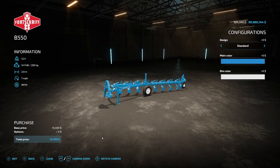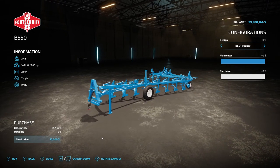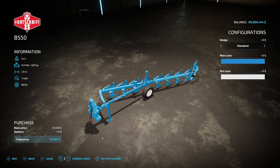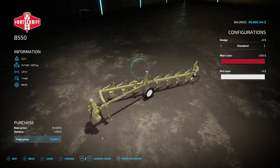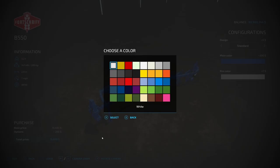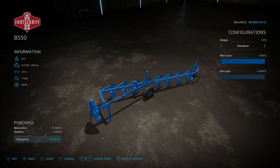The next new mod is the Farshit B550 Plow. It's 3.2 tons, requires 200 horsepower, has 2.9 working meters, and 7 miles per hour operating speed, priced at $15,400. Design configurations include standard and B601 Packer. Main color options include blue, green, brown, Tatra Red, and Tatra Orange. Rim color can be any color you want.